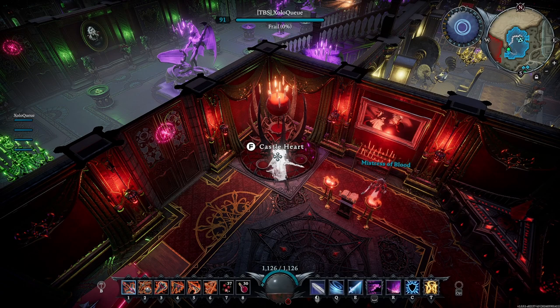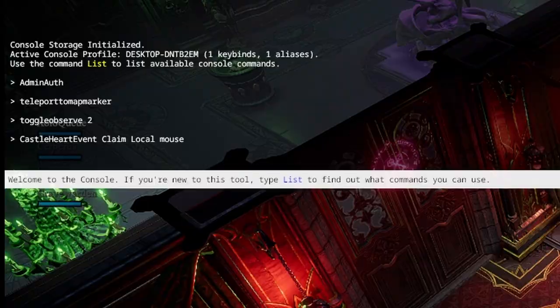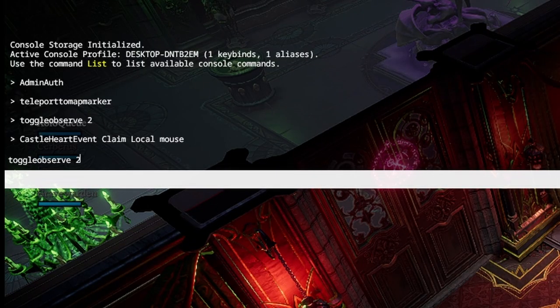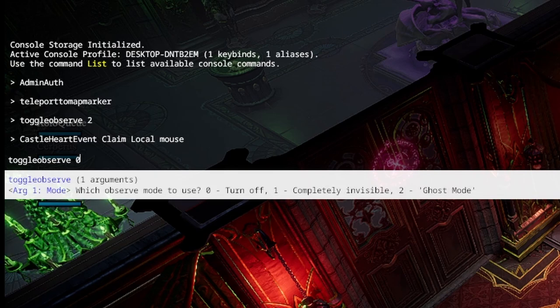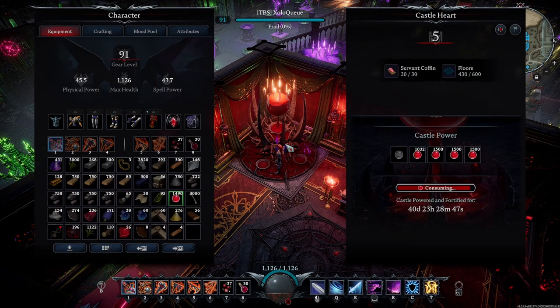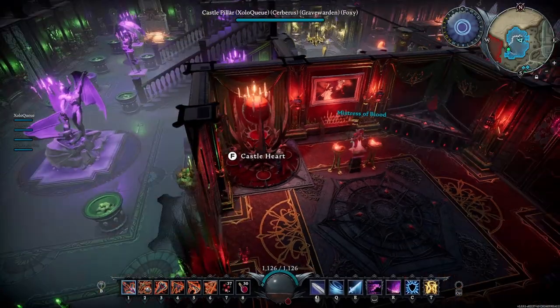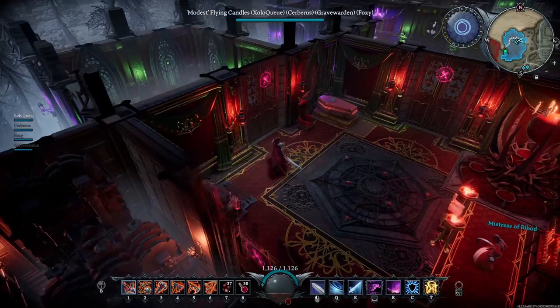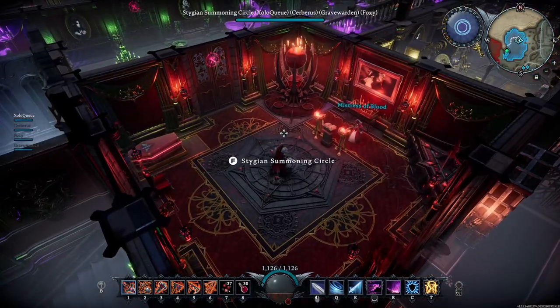To interact with the castle heart, I need to exit Ghost Mode. Open the console, press the up arrow twice to get back to the toggle observe command, delete the '2', type '0', and hit Enter to remove Ghost Mode. Now I can interact with the castle heart, see the servant coffins, the floors — and on the map, this is now my castle. You have all these different options and the game will act like it's your castle.